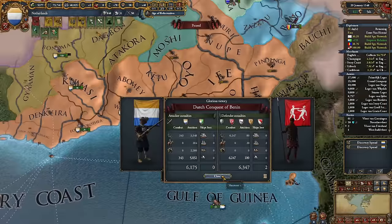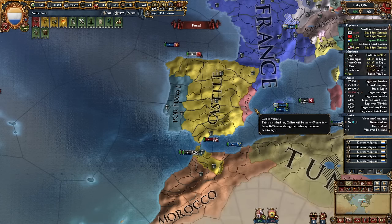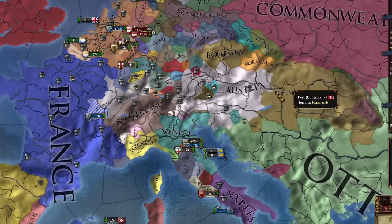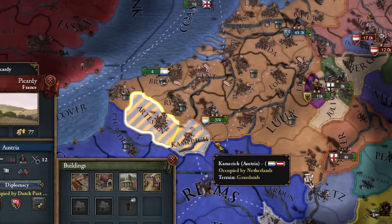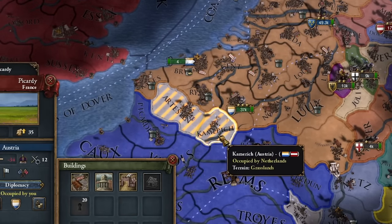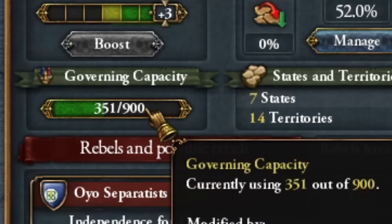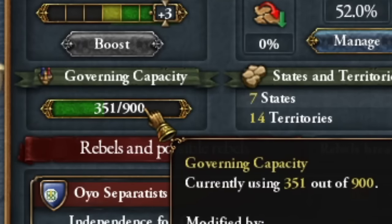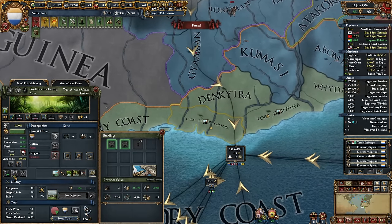These conquests are definitely progressing too quickly. I've also initiated another war with Castile over Brazil, which accidentally dragged me into conflict with the Austrian Emperor. Meanwhile, I've started adding provinces to trade companies. Now, if you're having trouble with governing — and as you can see, mine has significantly decreased — I recommend adding only provinces with trade bonuses to trade companies.